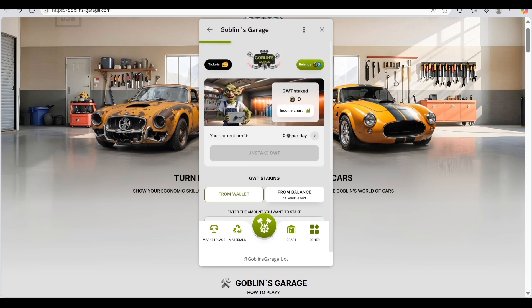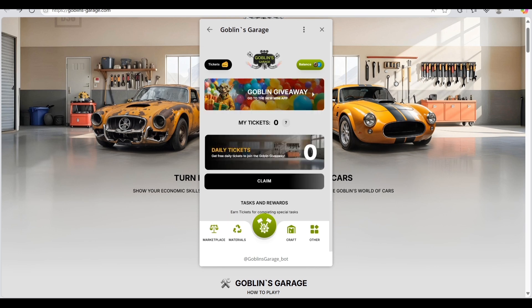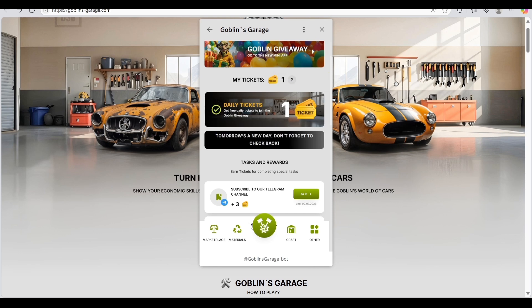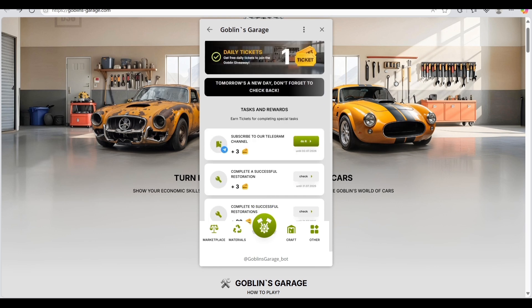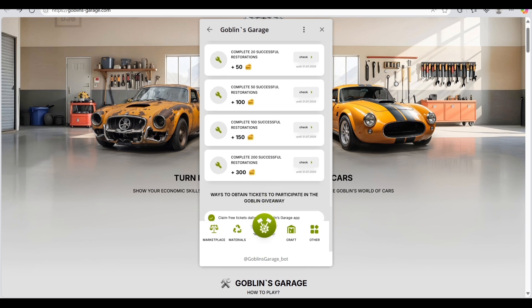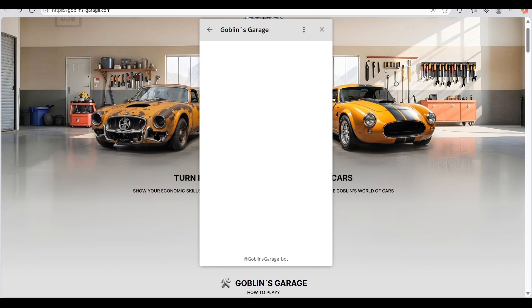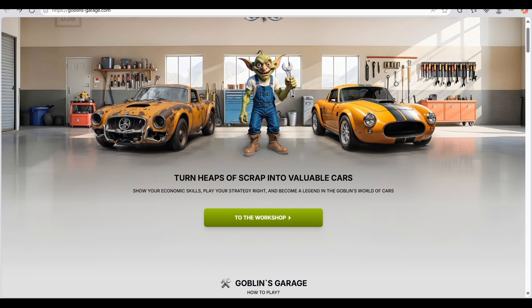In the tickets section, there's a Goblins Giveaway in the mini app. Daily tickets are available — you can claim one daily bonus ticket. Subscribe to the YouTube channel and Telegram channel to win free tickets. Complete tasks shown on the platform and when you complete all tasks, you can do a lot of things — it's an easy way to earn from this platform.